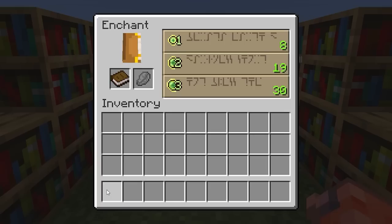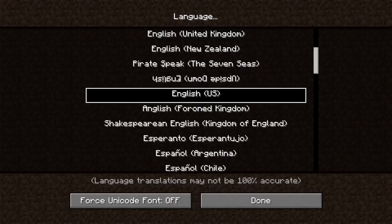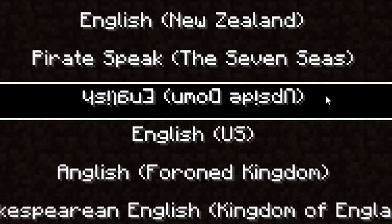You probably didn't know there are secret languages in Minecraft — and not the enchanting table language. You can change the language in your game settings, and there are multiple different joke languages. Some options include pirate speak, lolcat, Shakespearean English, and upside-down English.